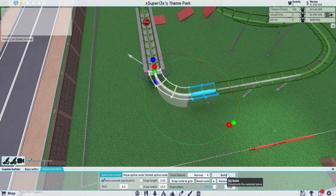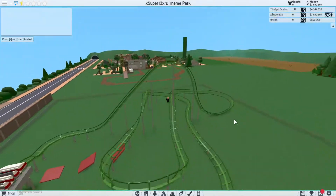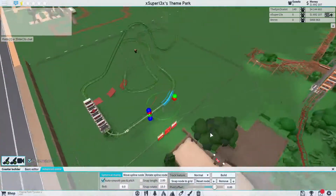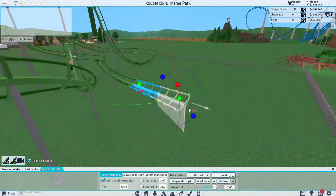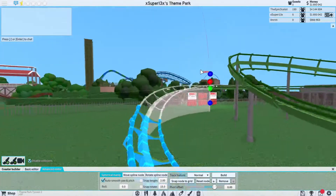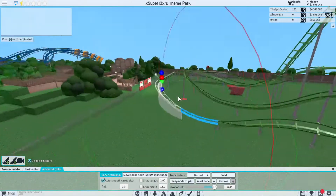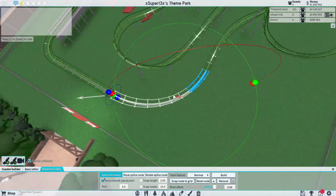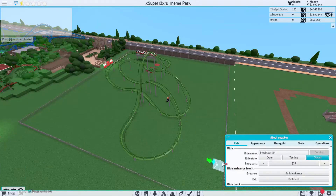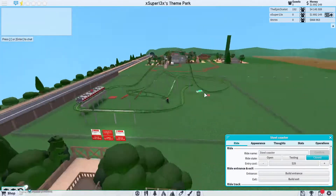The coaster is almost finished. I'm going to exit out, go right before the brake run where it's jolty, edit the selected piece, delete a couple of these, and see if I can connect it with a long piece. If it's too long and turns red, build a smaller piece in front of it. It's kind of hard for beginners but once you figure out the depths and turns of the coaster, you'll get the hang of it.